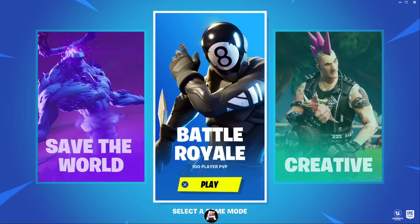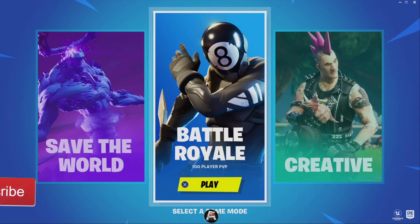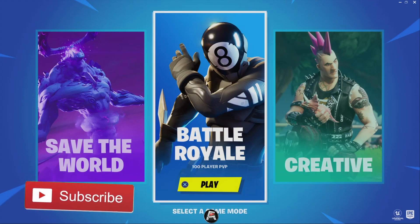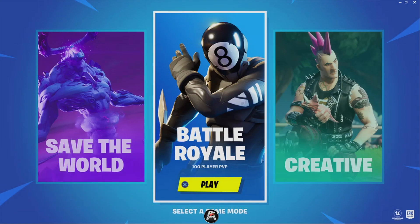Anyways guys, enjoy the video. So we are here on the main menu. Pretty sure when I hit play it's going to say that we received the Minty Pickaxe — again, I redeemed my own code. But like I said, you guys can get your own. All you gotta do is like, comment, subscribe — comment 'minty pickaxe.' Okay, let's hit play.